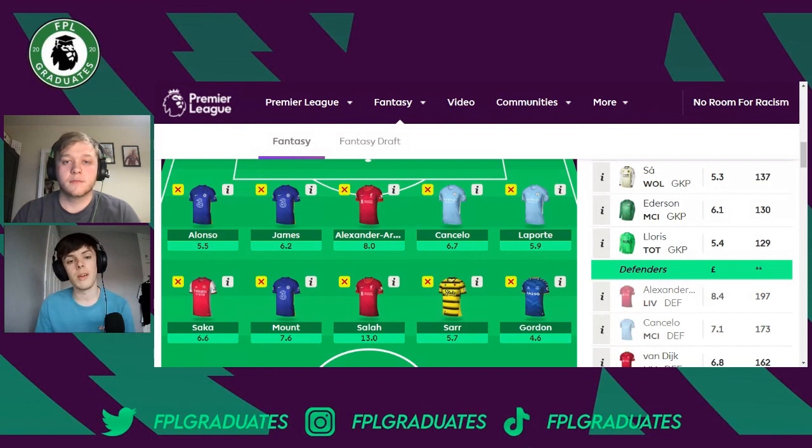Next in midfield is a bit of an outside pick — a differential to boost your rank: Ismaïla Sarr from Watford. Watford have a double in Gameweek 36 and many people are considering Watford players. While Dennis has been popular, we believe Sarr is the better option. According to heat maps he's playing in a much higher, more prominent position in Watford's attack, and his underlying stats aren't too shabby. At 5.7 million he's a great asset in those double gameweek fixtures.